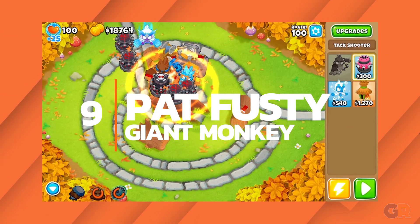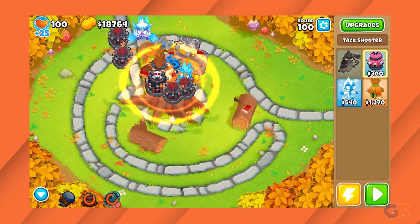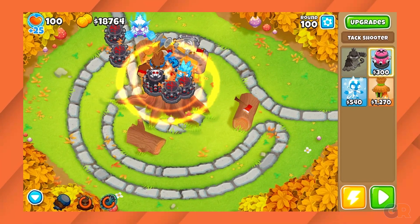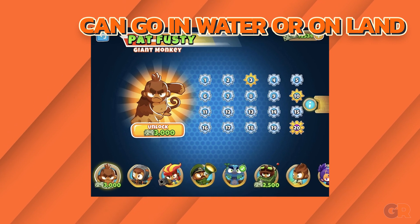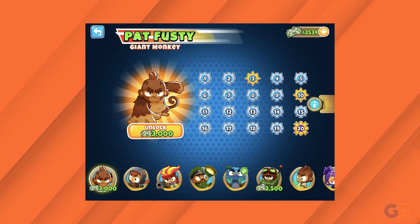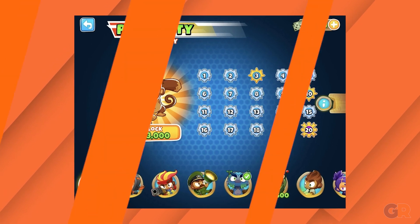Number 9: Pat Futzy. Pat Futzy isn't anything special on his own, but as a support unit he is arguably one of the best in the game. He can be placed either on land or in water, which is great, plus he can instantly take down MOAB targets. Depending on the player's tower preference, Pat Futzy can be a game changer.